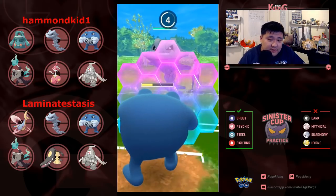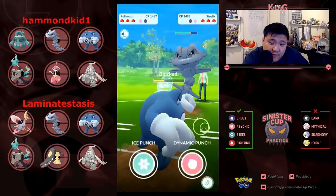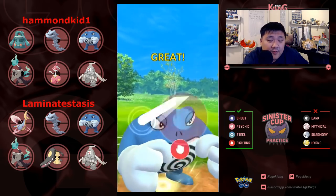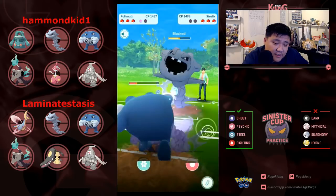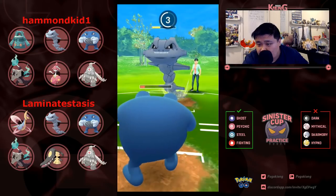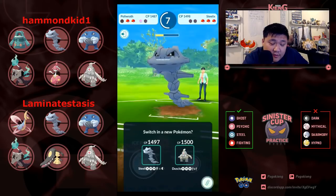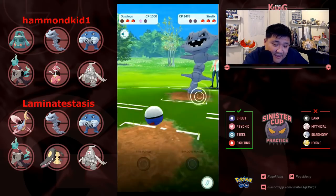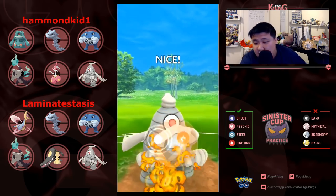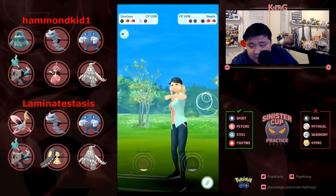It does draw the shield — maybe it was a little bit of a mishap. Doesn't need to shield; would definitely survive this Crunch. Building up a little bit of energy in case Steelix decides not to shield, and able to KO. It does decide to shield, and really want to get to this Dynamic Punch but not able to. This Crunch will KO, and probably going into Steelix — or Dustclops. Interesting — going to immediately Fire Punch the Steelix.